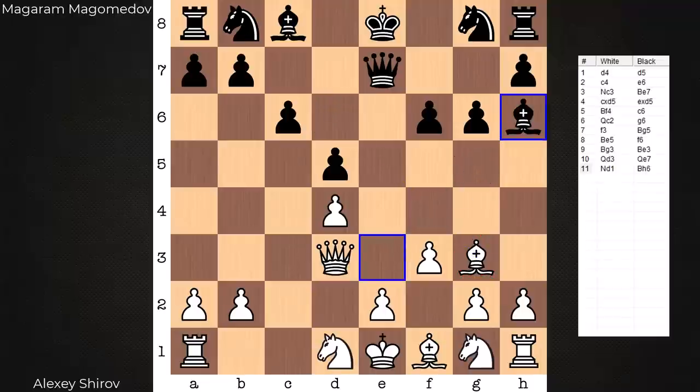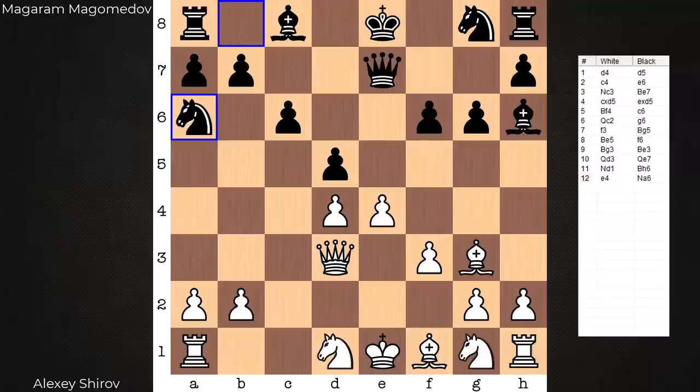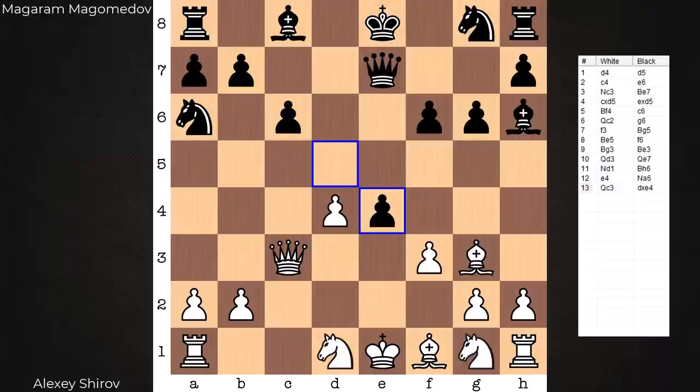From here the bishop goes to h6. e4 is now in there — that was the idea with f3. Knight a6, Queen c3, setting up a trick — ready to swipe the knight, and then after the recapture land a fork on c6. There goes the rook. Black must calculate precisely here, calculate deep — and does. Captures on e4, bishop takes knight, doesn't immediately recapture.